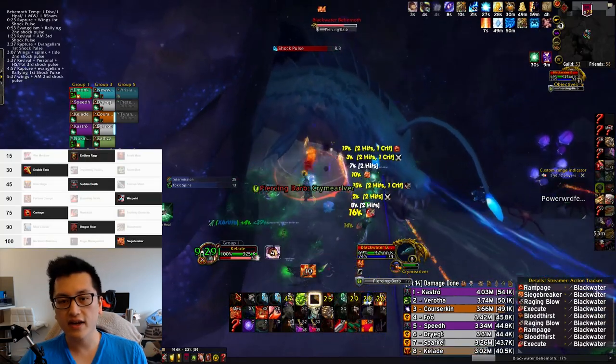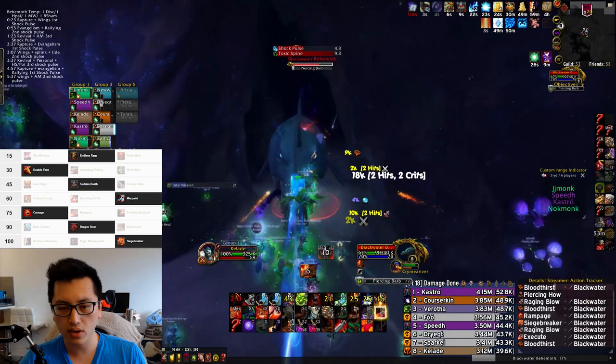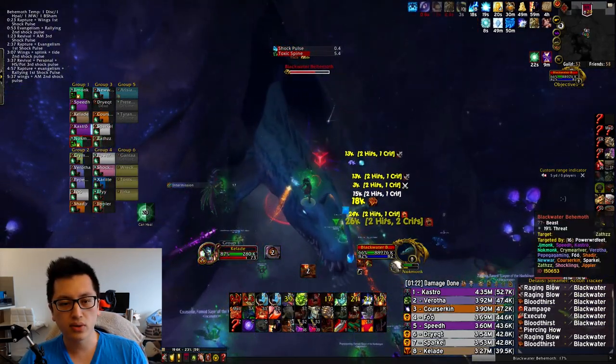As far as talents for this fight, I am using Endless Rage, Double Time, Sudden Death, Warp Paint, Carnage, Ragnarok, and Siegebreaker. And I'm using Blooded Enemy Rank 3 and Rank 2 Essence of the Focusing Iris.